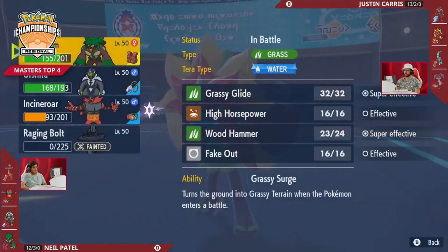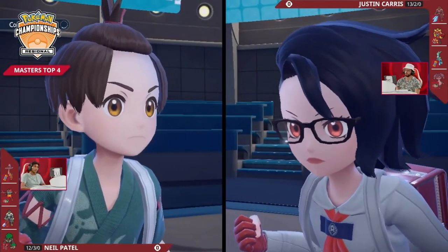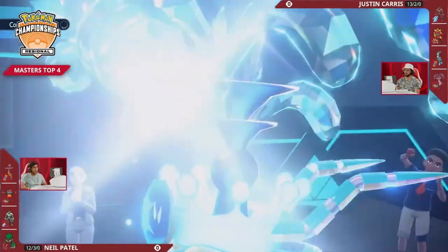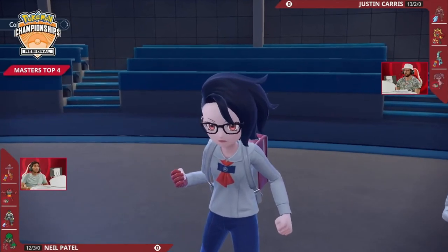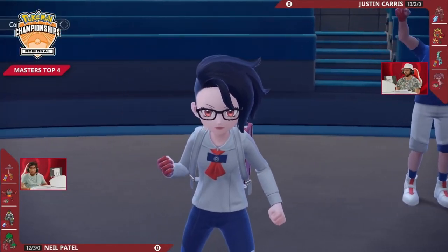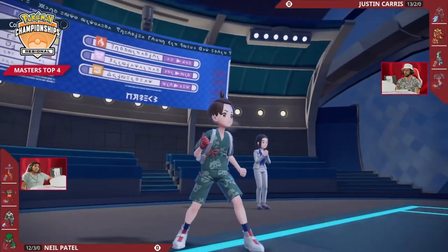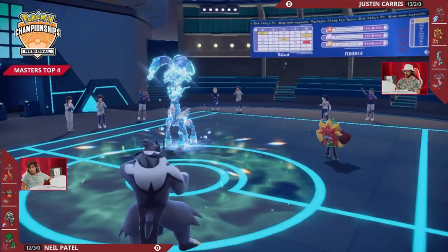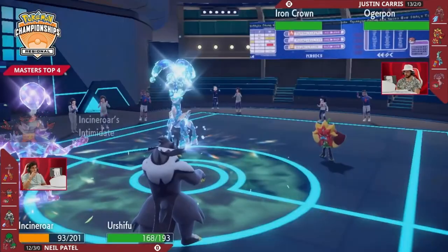Ogre Pawn is Justin's final Pokemon and has access to Wood Hammer which would do significant damage to the opposing Urshifu, but the bigger question is how to power through the Rillaboom and Incineroar. Nicely for Justin, now that Incineroar has Terastalized it no longer resists Ogre Pawn's attacks, so Wood Hammer boosted by Grassy Terrain plus Ivy Cudgels with that boosted critical hit rate give Justin a path in. Even without terrain boost and at minus one special attack, Expanding Force will still do a lot of damage to this Fighting type Urshifu.